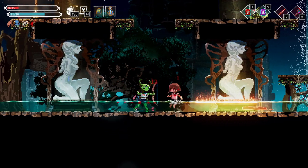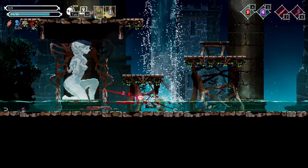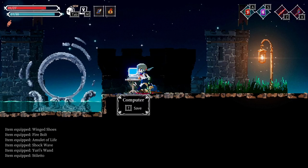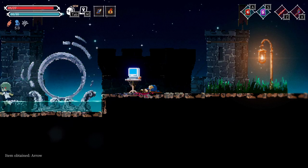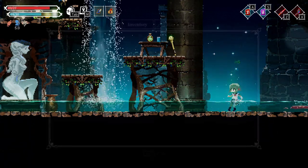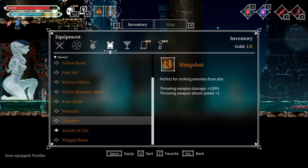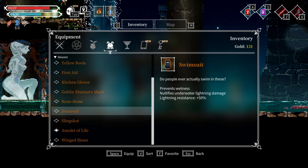No no no no no! Okay. I know what to expect. I'll be the pyromancer. Purifier — nullifies underwater lightning damage. Okay.